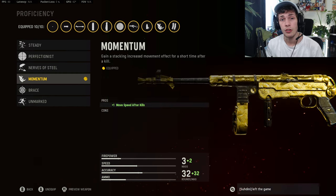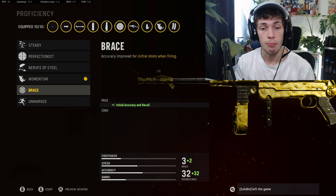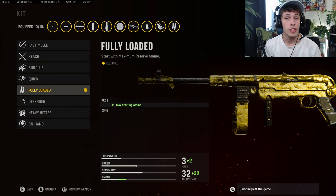For the proficiency, if you are a very aggressive player I recommend Momentum — it's going to give you a little bit of a speed boost after every kill. If you're not the most aggressive player and you like to sit back a little bit more, then I would do Brace — it just adds a little bit more recoil control, leading to you winning more gunfights at range.